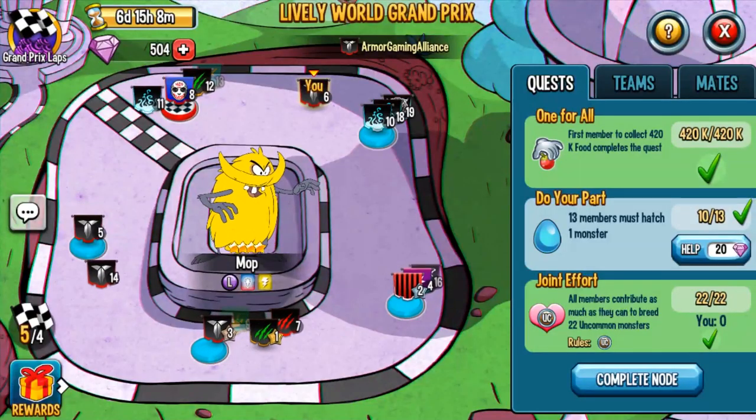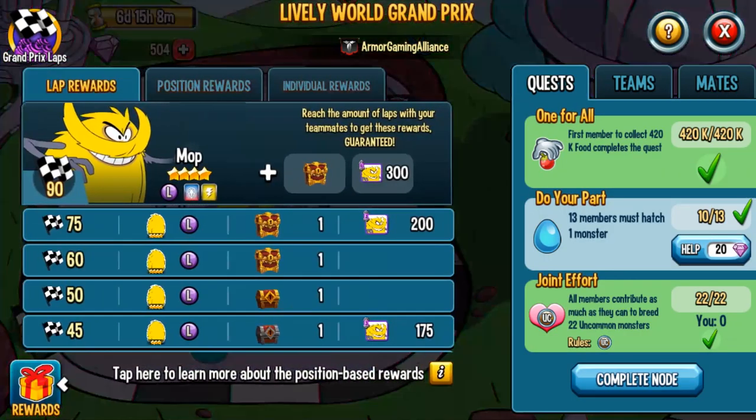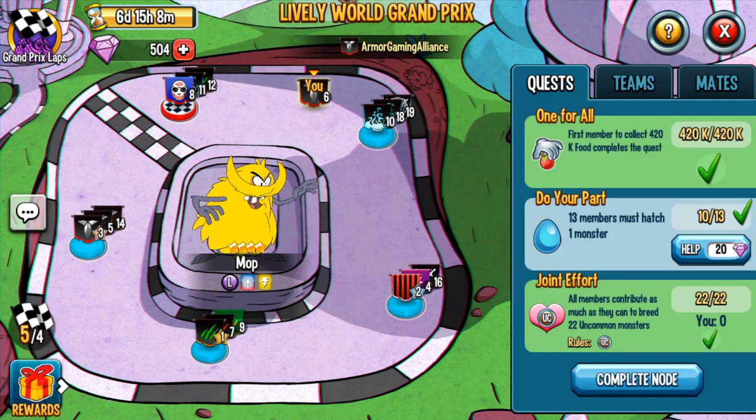We have a rule that you must call it out if you're doing the one-for-all. 'Do your part' is simple — you just do your part, and only call it out if it's something like 'get a level six rune' so a couple teammates aren't competing for it. Joint effort nodes you can pretty much go at whenever you want since all members can contribute — like feeding 22 uncommon monsters — it doesn't hurt anyone. The one-for-all you should always call out so you're not battling each other for points, because individual points don't matter if you're not reaching the lap reward your team set.